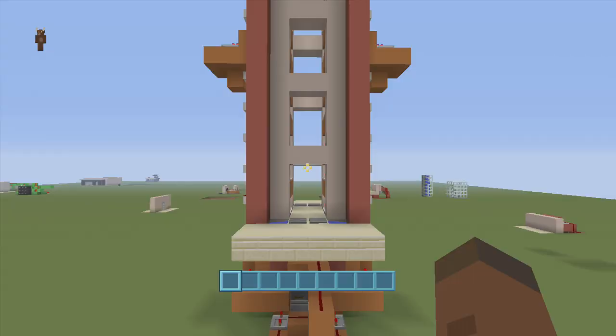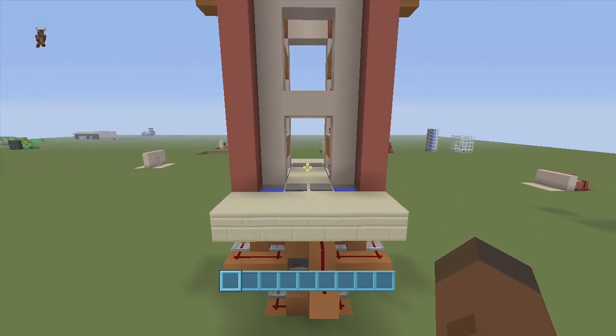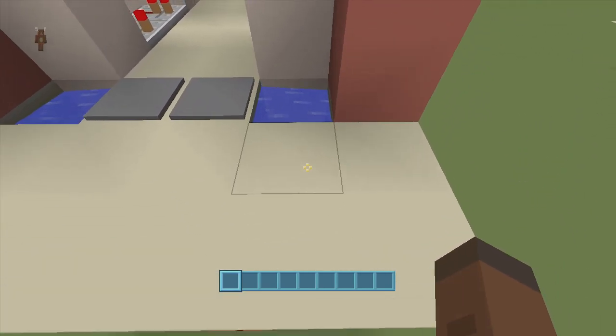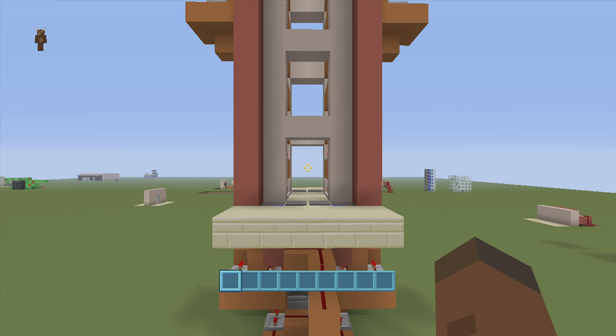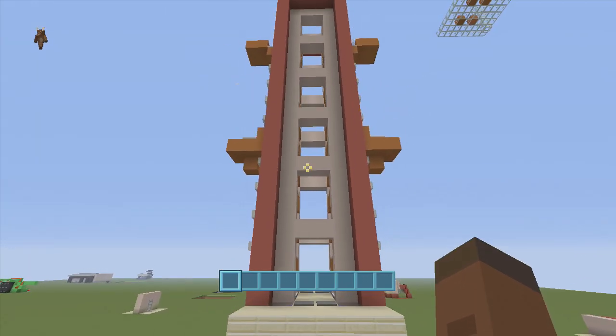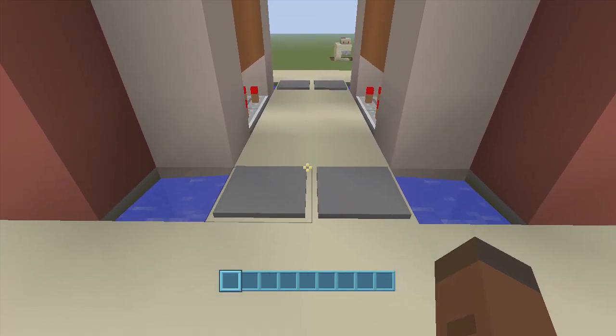Hey guys, welcome back to FedEx Gaming's redstone tutorials. This is how I'm showing you guys how to build my 2x2 snake piston lift. I consider this a lift and not an elevator because it really doesn't have a down function — my down function is jumping into water — and it's also pretty slow. So this isn't something to go running home and doing right away; it's more of just a fun build. I thought it'd be a really good idea for a crane, so let's see how this thing works and then we'll start building.